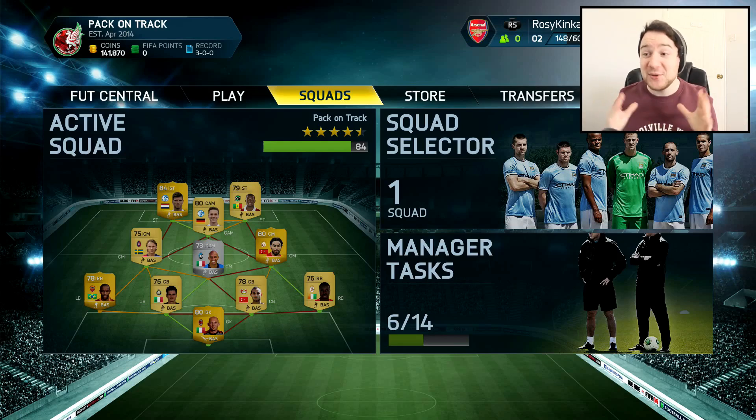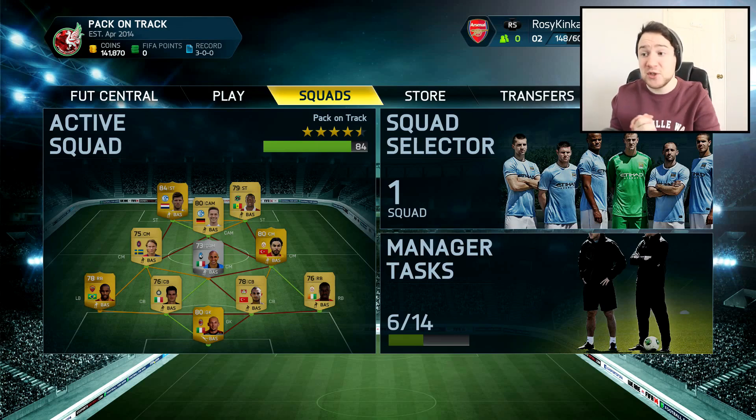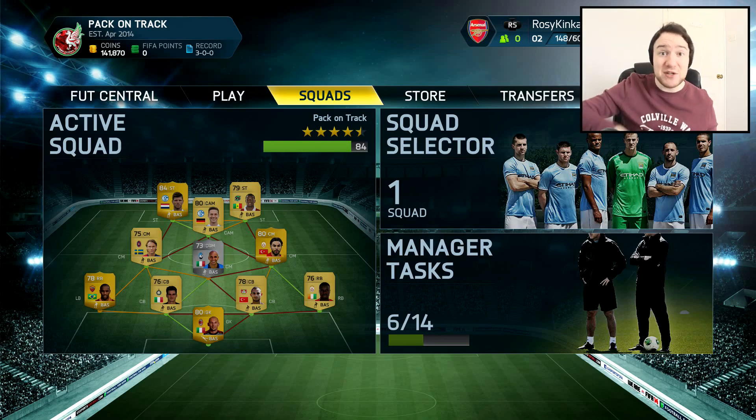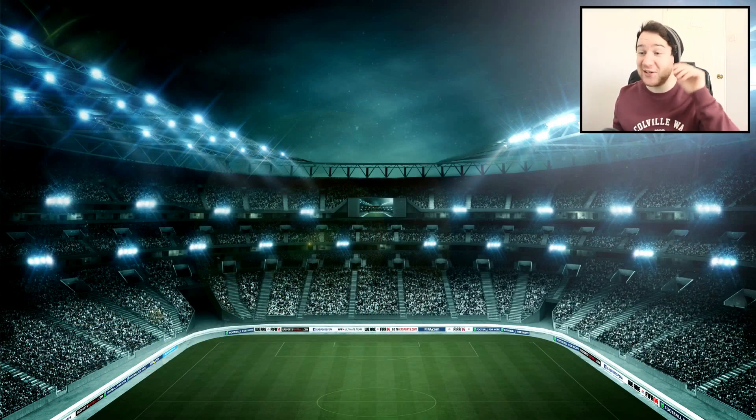Lads, what's going on? Fuji here, welcome back to another episode of Pack on Track. Today I'm pretty excited — I've got a team I want to share with you, really really good, got the chemistry really high as well. The 4-3-1-2 was a formation I was actually asked to use. Before we get into that, if you're looking for coins, FootCinking is your place — links found in the description. Also doing a giveaway on Twitter. Use my code Fuji5 when purchasing for an extra discount. Like target today: 600 likes, which will entitle me to open two special packs in the next episode.